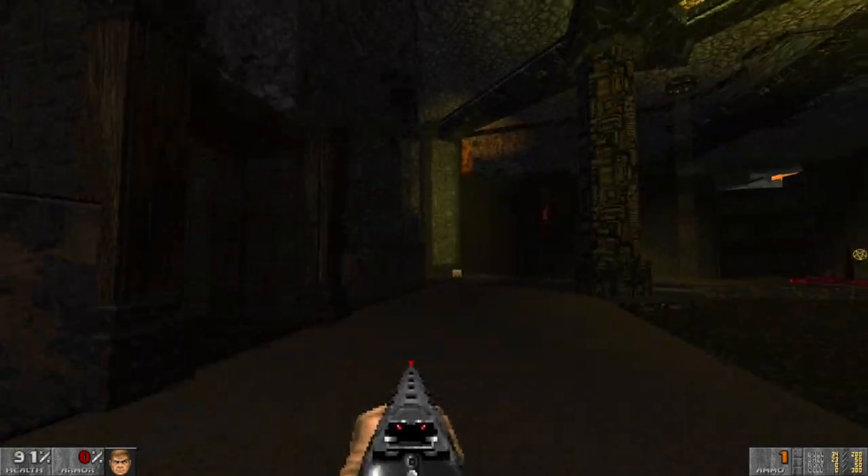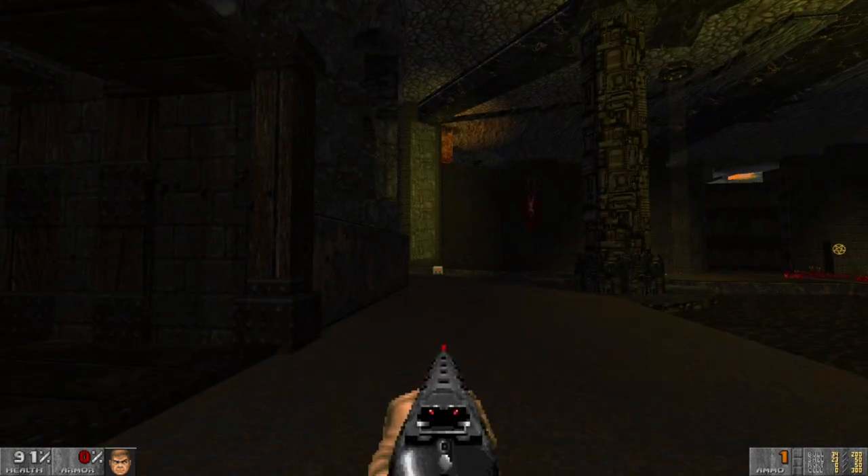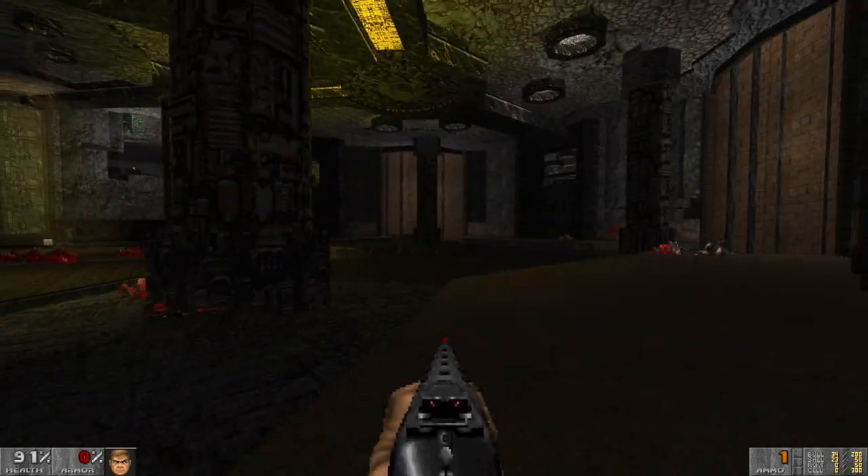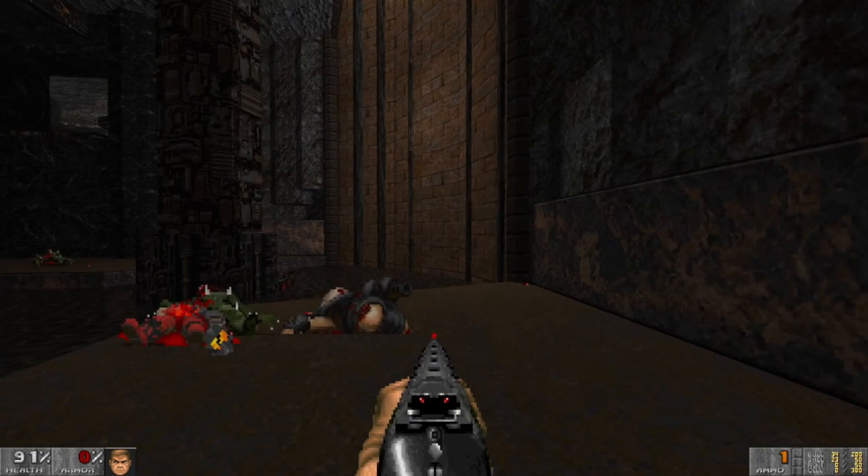One of the main things that Supercharge does is that it gets rid of a lot of the randomness of Doom — the infuriating way that a Cacodemon can do 10 or 80 damage.